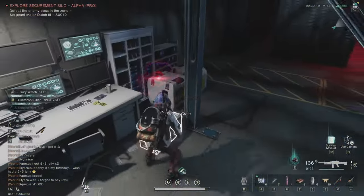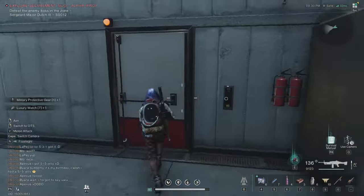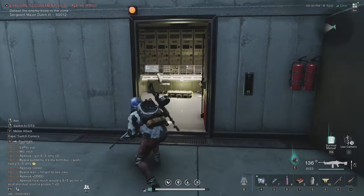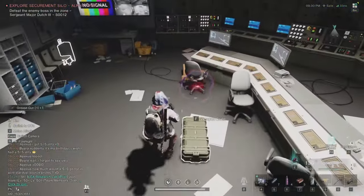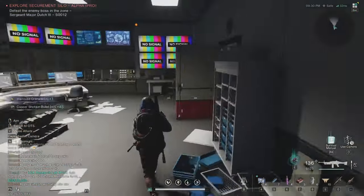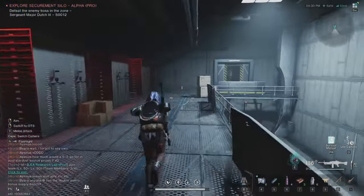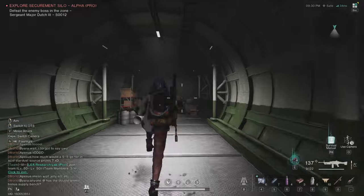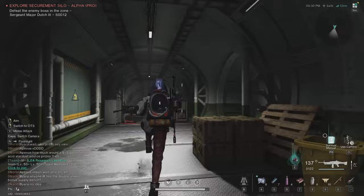Of course you wanna grab all. And you wanna enter this room here because there are lots of crates. But now when it's pro mode, usually there are only three guys there. So here is actually nobody — you can just enter this room and grab the weapons crate. Now we are going to kill the boss. Then come back here and use the card on this door.